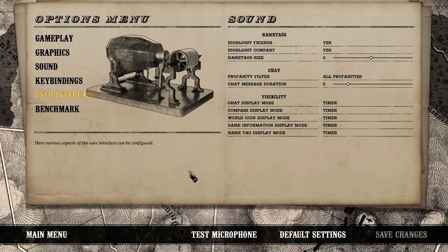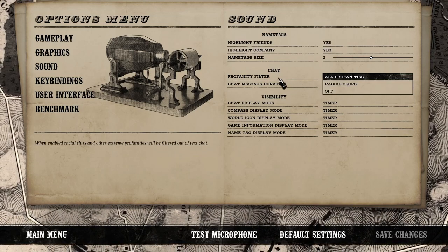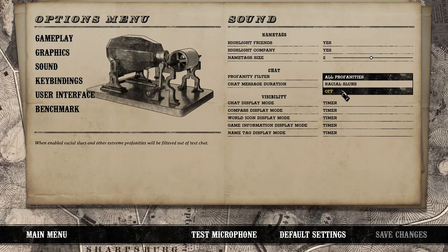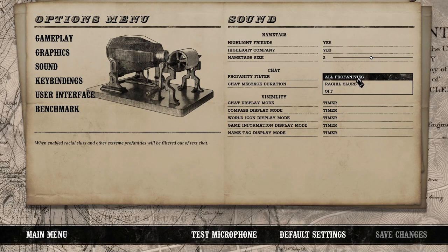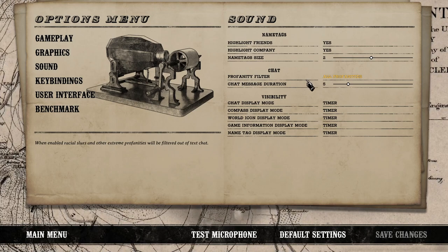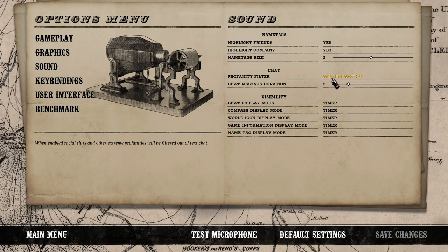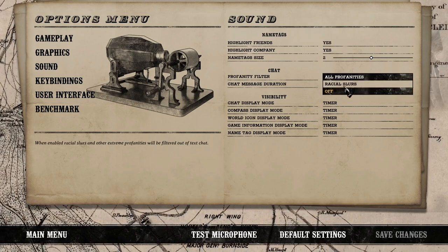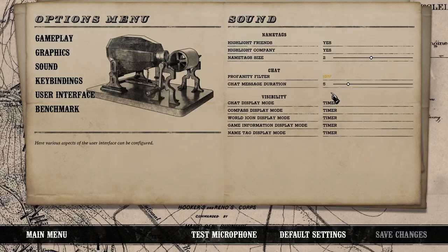Another big option is under User Interface — you'll have the Profanity Filter. You can set it to Off (no filter), Racial Slurs (any racial slur in text chat won't be shown), or All Profanities, which is a much wider filter. Keep in mind people can get around this by changing letters to numbers and similar tricks, so it's not a be-all end-all, but I highly recommend setting it to All Profanities. Hit Save Changes when done.